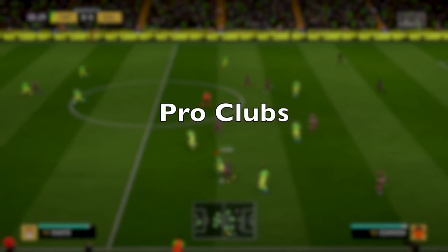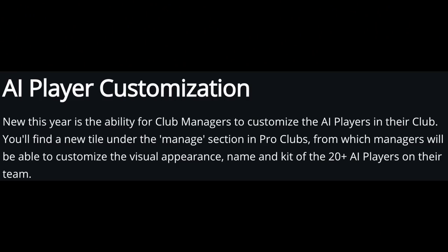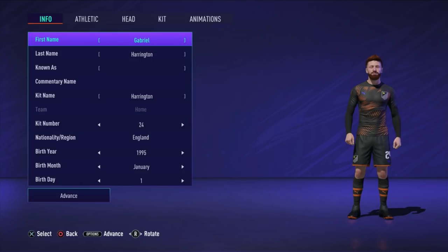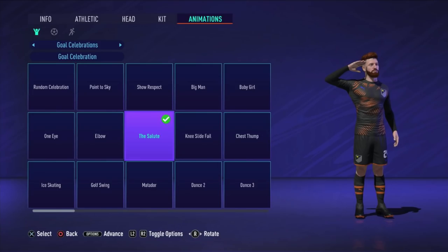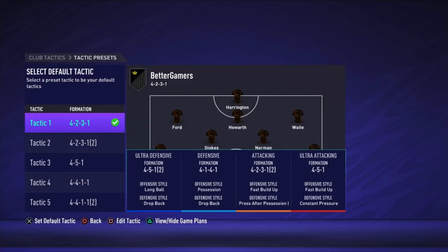Moving on to pro clubs — there are two main things to talk about. First, AI player customization lets you customize the AI players in your club: you can change the visual appearance, name, kit, kit numbers, nationalities, and even animations like goal celebrations. The second feature is tactics, borrowed from normal FIFA gameplay, where you can now have presets like ultra defensive, defensive, balanced, attacking, and ultra attacking, and customize each game plan to fit your play style.